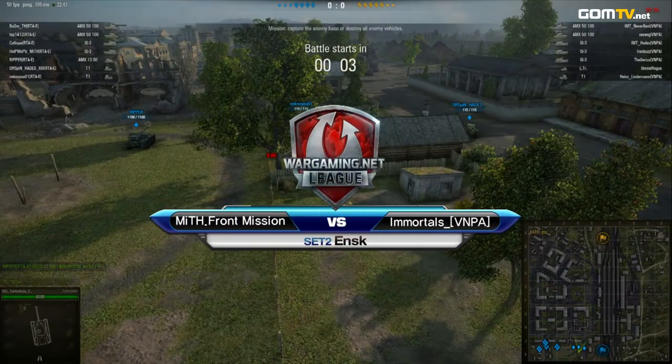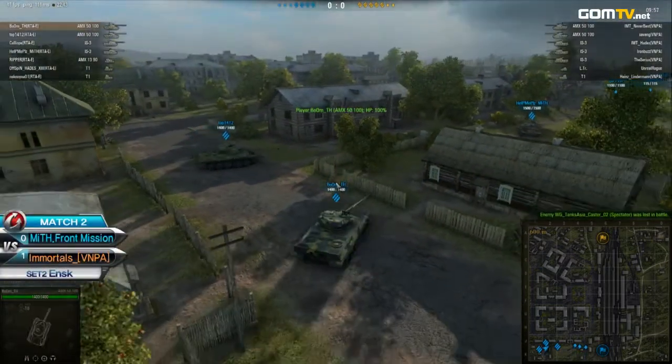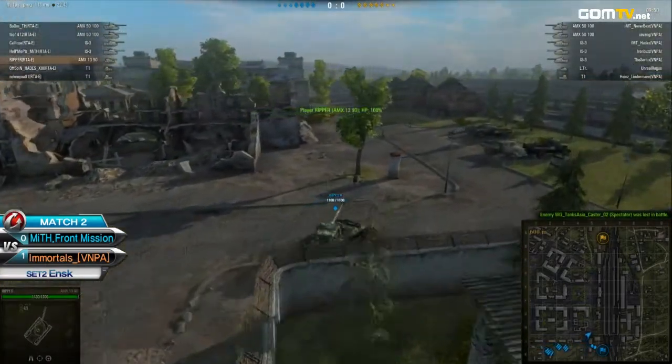This is set number two on ENSK, Myth Front Mission as the blue side started down south. It's a pretty standard lineup from both sides as well — a little surprising from Front Mission, but then again, because it's Front Mission, not that surprised either.